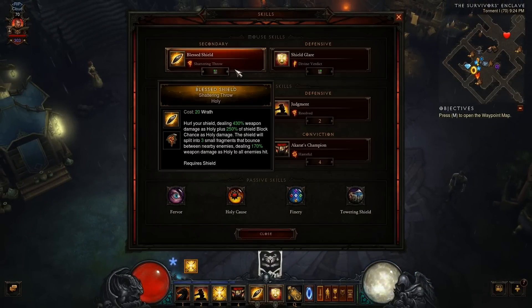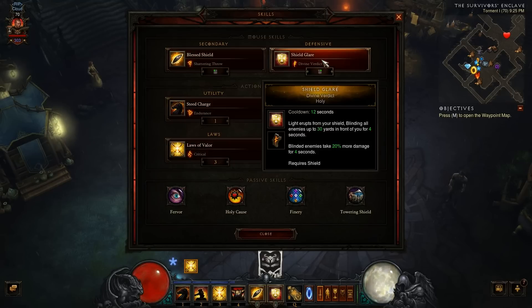As far as skills, his primary attack — he calls it secondary but it functions as primary — is Blessed Shield Shattering Throw. It costs 20 Wrath, hurls your shield dealing 430 weapon damage as holy, plus 250 of your shield block chance as holy. The shield will split into three smaller fragments that bounce around nearby enemies dealing another 170 weapon damage. Very important, keep that in mind.